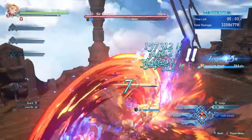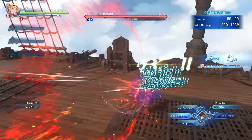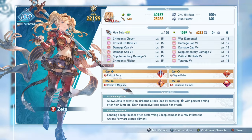Zeta is pretty straightforward in how you want to play and approach her. By using your normal attack combo, the fourth hit will send you into the air. Her first support skill, Accelerating Flare, states that she can create an airborne attack loop by pressing the standard attack button — in my case X — with perfect timing, and her attack will increase with each loop.